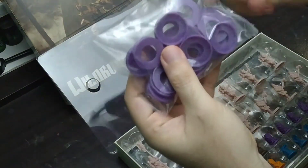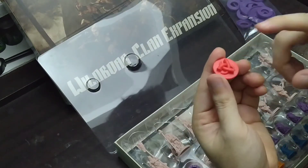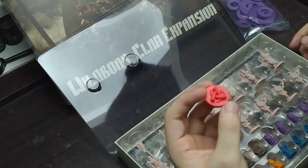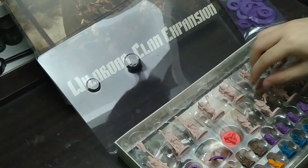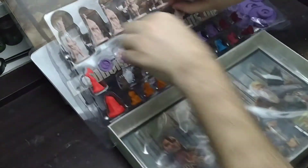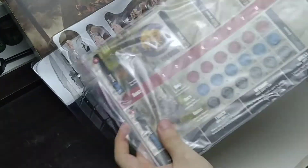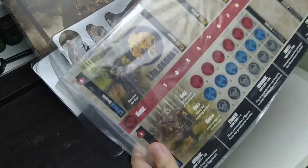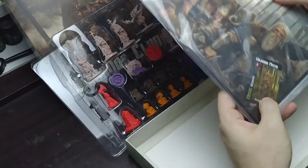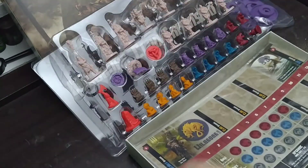These are for the Boar Clan. They are color violet. This is for the Ragnarok token, I believe. But that's not important anymore because I already have this digital expansion. Then we have the board of the Boar Clan. I'm surprised it's not a solid board — because that solid board only came from the Blood Rage Digital Kickstarter. This is their board.